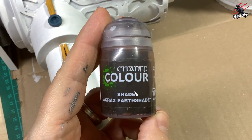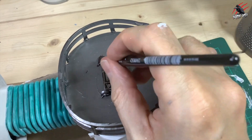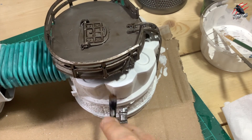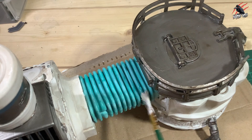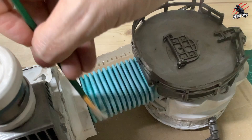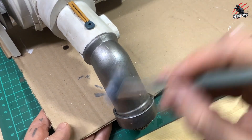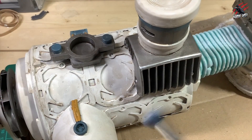Then I took some Agrax Earthshade straight out of the pot and went over the maintenance hatch. Then I watered down some Agrax Earthshade — about eight parts water to one part Agrax Earthshade — and did this all over the model, going over every part except for that Aethermatic Blue plasma conduit. For that, I just dry brushed a little bit of that emulsion over it, adding a couple of layers so it broke the blue up a little bit. Then I took some Stormhost Silver and dry brushed on a little bit on all the metalwork, just to bring out the edges and so it's not one dull Leadbelcher colour. I went over the vents and any other metalwork.